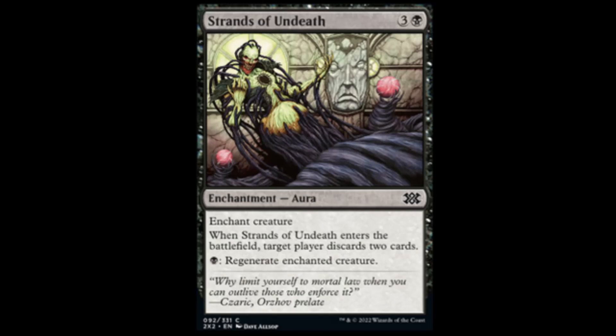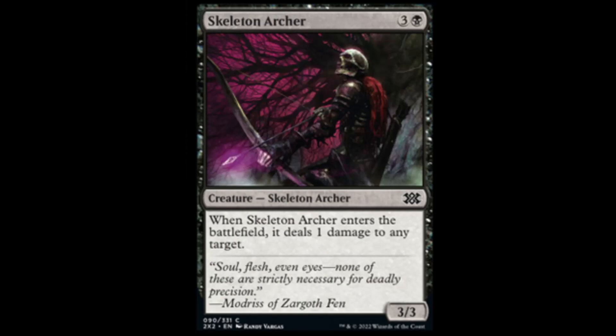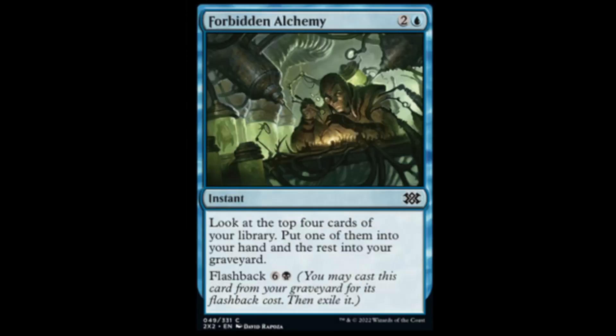Strands of Undeath: black and three, enchant creature. When it enters the battlefield, target player discards two cards, and you can regenerate target creature. Very interesting. Skeleton Archer's back from the core set: black and three for a 3/3. When it enters the battlefield, deal one damage to a target. Next we have Forbidden Alchemy: for blue and two, look at the top four cards in your library, put one into your hand and the rest into your graveyard. Flash it back for black and six. I think that was Innistrad.